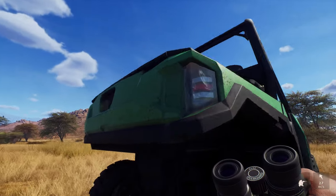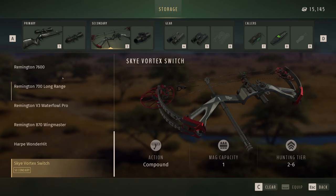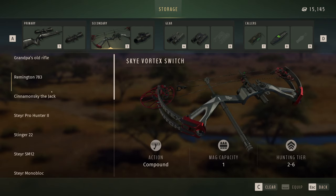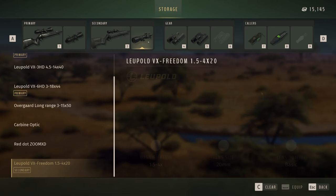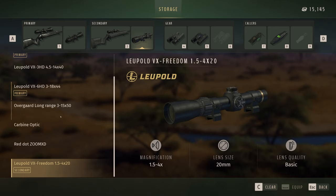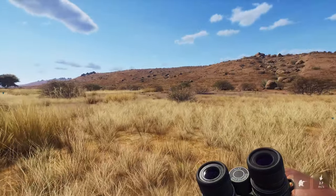It actually just dawned on me that since I have the vehicle with me I can go into the vehicle storage and swap guns real quick. So instead of using the bow I think we're going to go with the Steyr Scout, because I don't really get too many opportunities to actually use this rifle. It is a very fun rifle to use, so let's go ahead and equip the 3 to 15x scope and see if we can take this thing down.